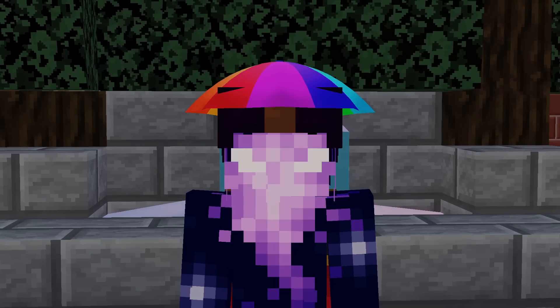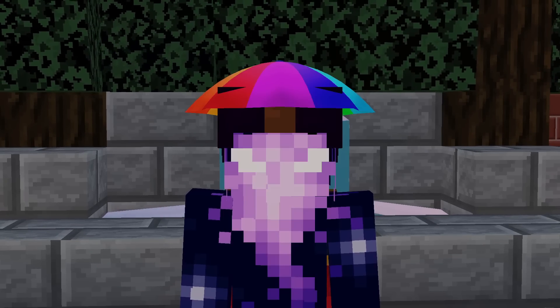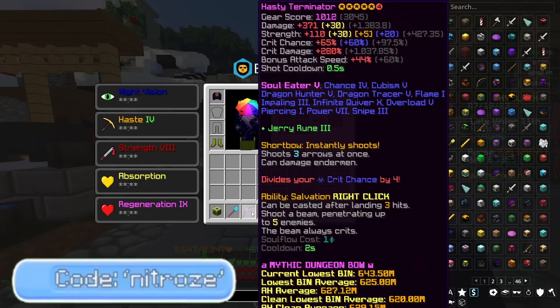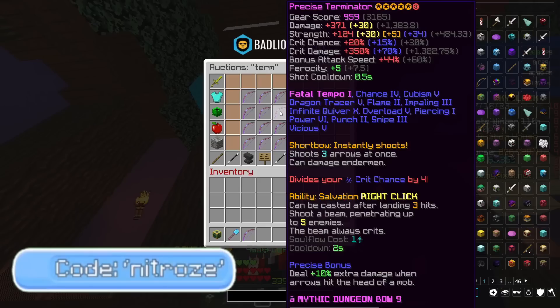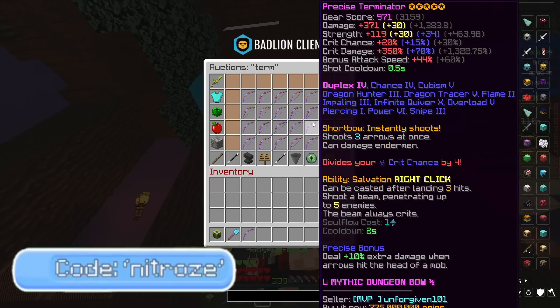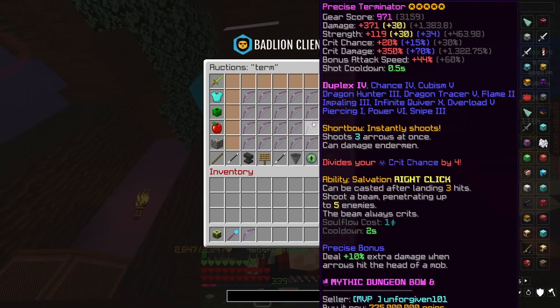Undoubtedly, the Terminator is one of the best weapons in Hypixel Skyblock, second only really to the Hyperion. Most people who have a Terminator will have the Soul Eater enchantment on it. However, it's not uncommon to see a Fatal Tempo setup, or even a Duplex setup — more for Kudra.